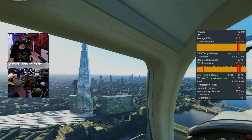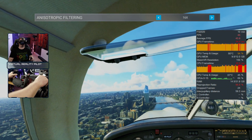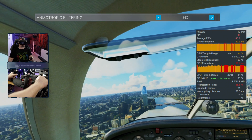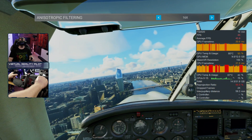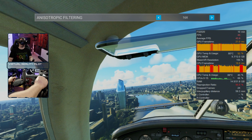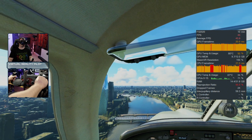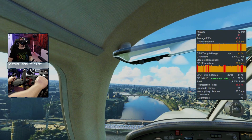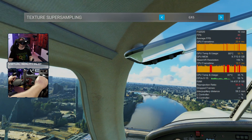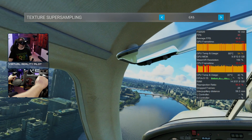Anisotropic filtering — if you're on a 20 series or 30 series GPU, you really should be at 16x. You can drop it down to 8 probably without a lot of degradation, but I honestly didn't find a lot of performance impact. Texture super sampling, I set at 6x6 — a real loss in visual fidelity over the higher settings, but it definitely gave me some frames back.